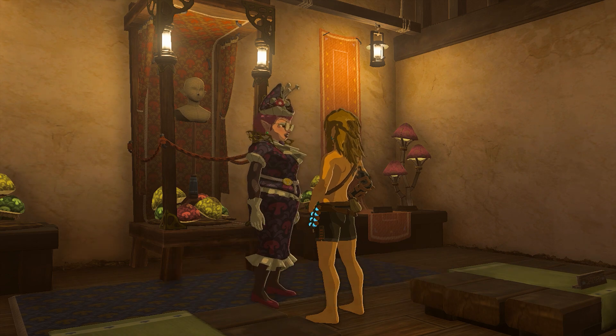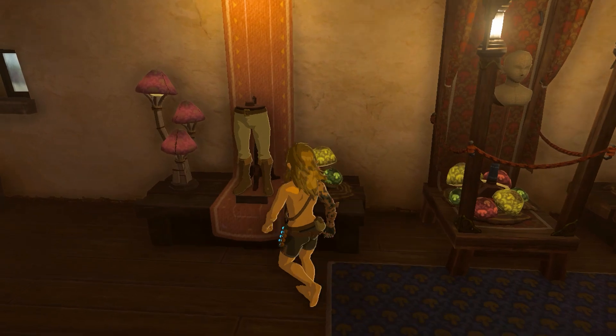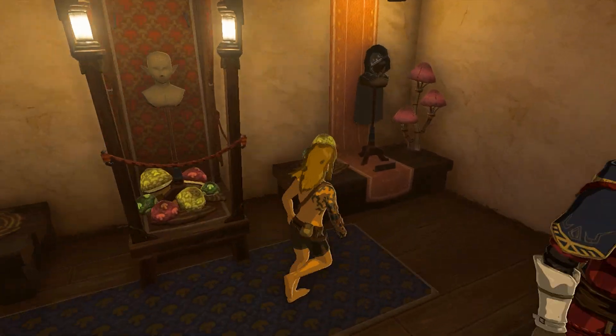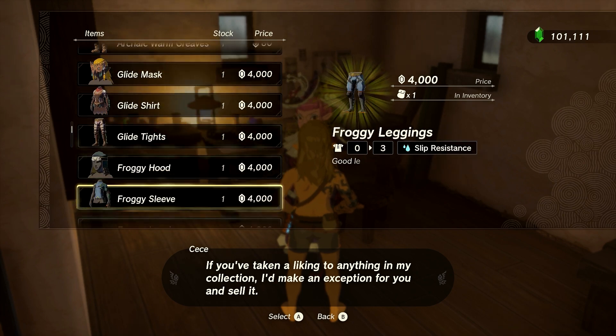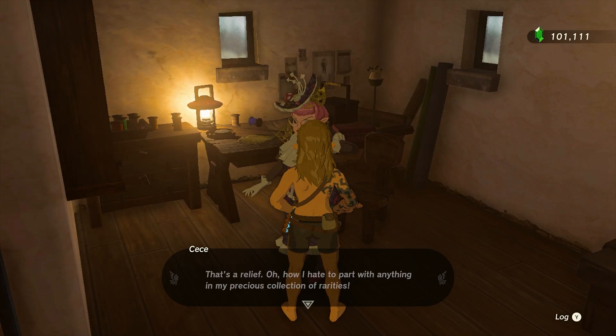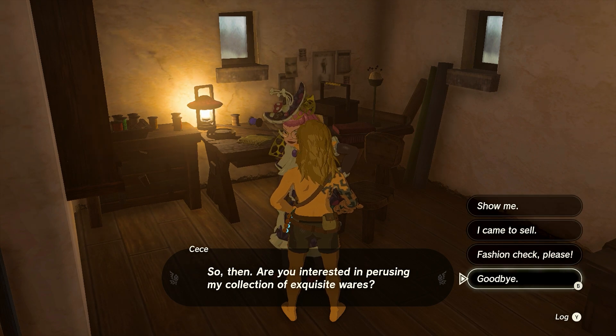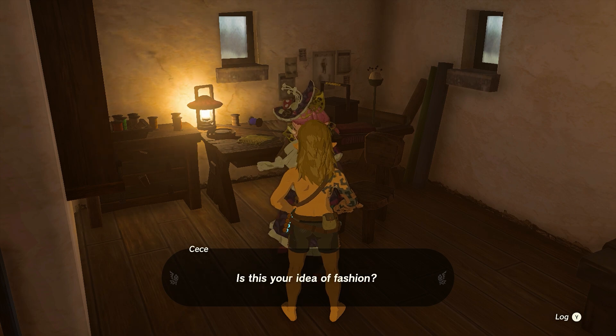On top of the Cece hat, you will now have access to the second location for the Hylian set, Royal Guard Uniform, and Royal Guard Boots. Cece also has a collection of outfits that she sells — these are pieces of armor that you've acquired throughout your journey, so if you've sold an item, you can return here to purchase it again from Cece. All of the outfits that appear in Cece's collection are in the spreadsheet provided for this video.